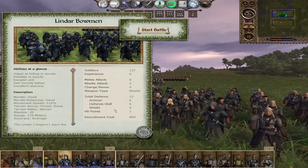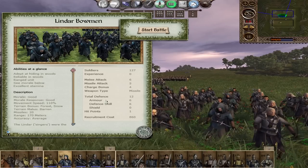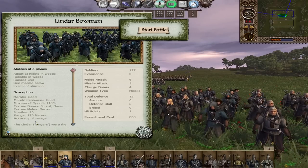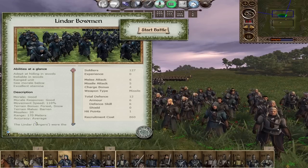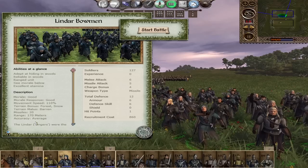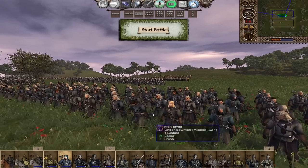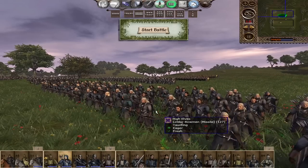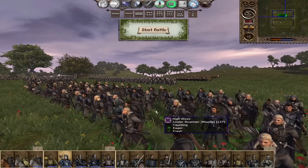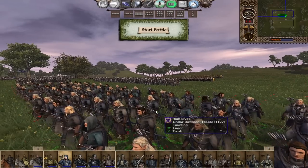Now the archers. Starting with the Lindar Bowmen, your militia archers: 6 melee, 5 missile attack, 4 charge, and 12 defense, half being armor. Good morale, 20 missiles at 170 meter range with average accuracy. Note that average accuracy for an elf is greater than average accuracy for a human or dwarf, which is greater than an orc's — so their average is more like a human archer's high rating. Very solid archers. In the early game it's recommended to get as many Lindar Bowmen as you can, since shooting the entire enemy army dead before going into combat saves the lives of your troops.